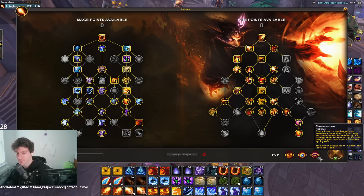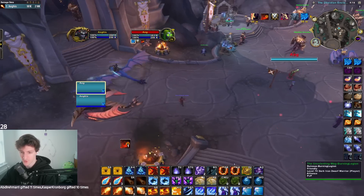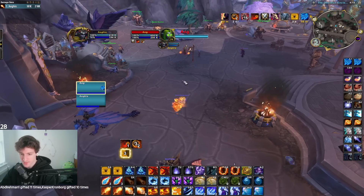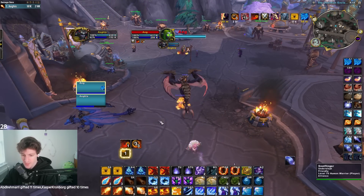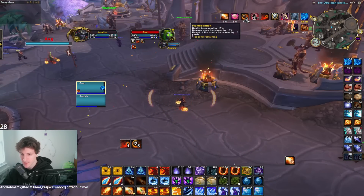Now we're going to talk about Flame Cannon, which is kind of the staple of the playstyle of Fire Mage right now. This is the talent we're playing around. Every 2 seconds in combat with no enemies closer than 15 yards, your maximum health increases by 3%, damage by 3%, and the range of your fire spells by 3%. It stacks up to 5 times and lasts 3 seconds.